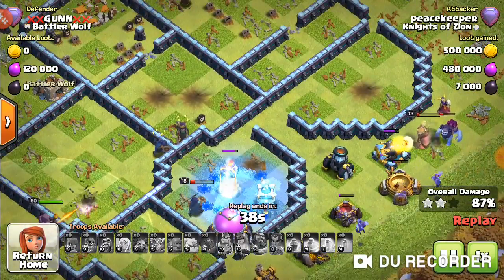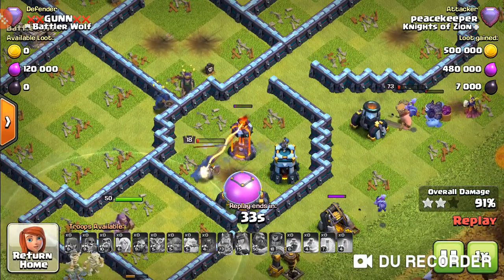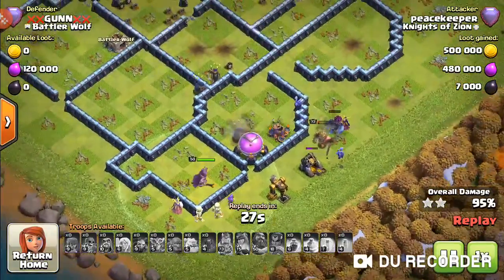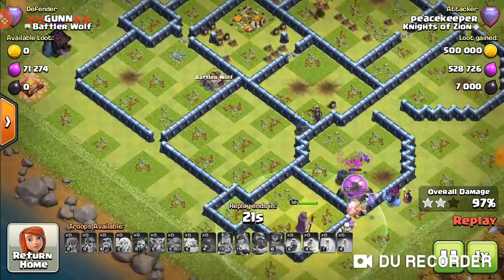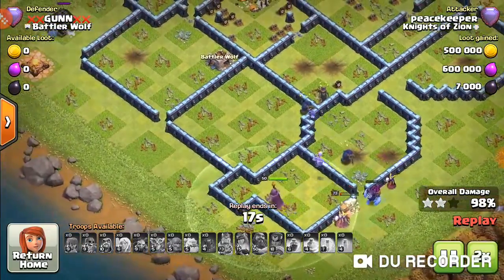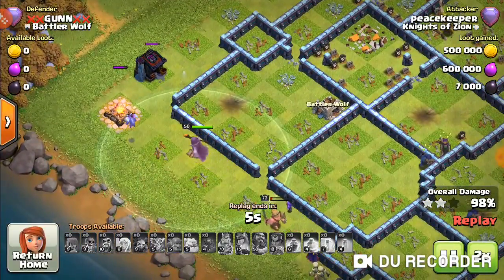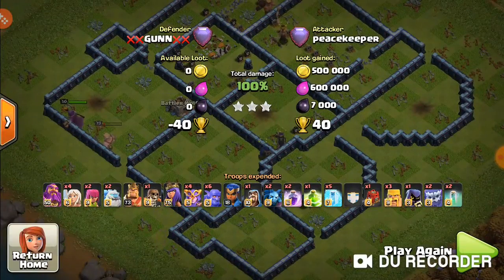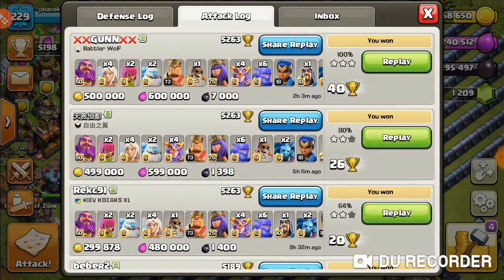The freeze wasn't too bad. The royal champion was working on the inferno tower and the warden's buff really saved her. This one ended up coming out as a triple, which is super nice. We just had those two buildings left but it ended up working out — the minions flew across but hit an air bomb. The warden cleaned up those buildings for the triple. I think I did pretty well with the super witches on this one.